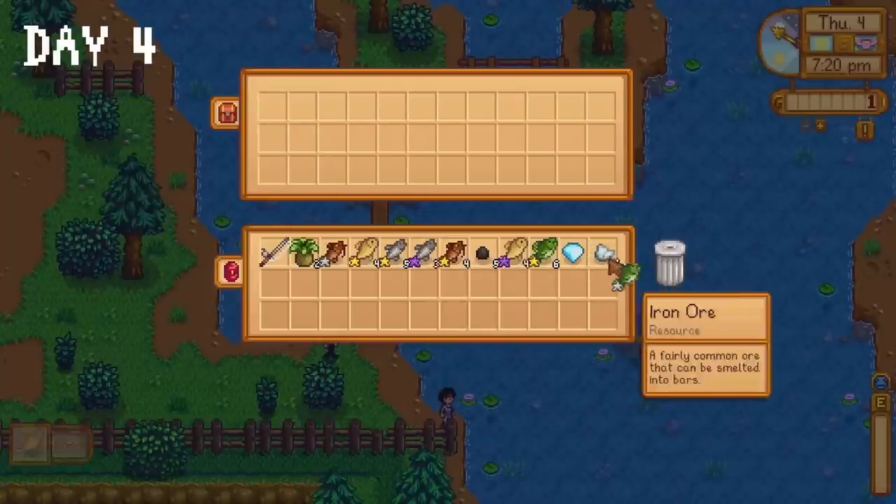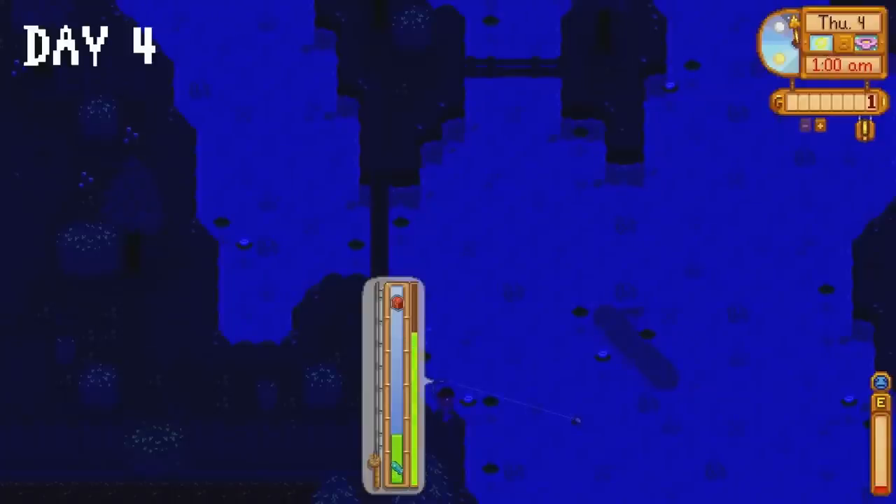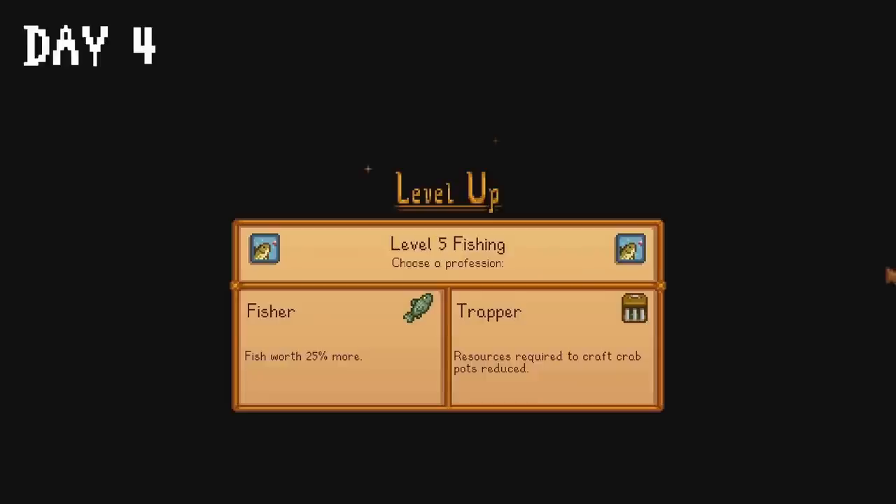I want to show you how badly I fumbled at 1am — this should have been an easy guaranteed catch with a treasure chest, but my brain cells went on vacation and I emerged from the battle empty handed. If there is one thing that became abundantly clear throughout this playthrough, it's that I am a professional fumbler. We reached level five in fishing though, so we're making good progress in that area.